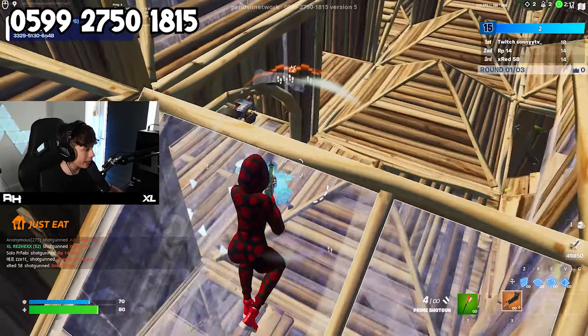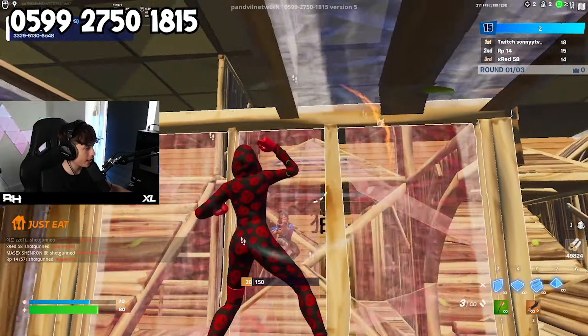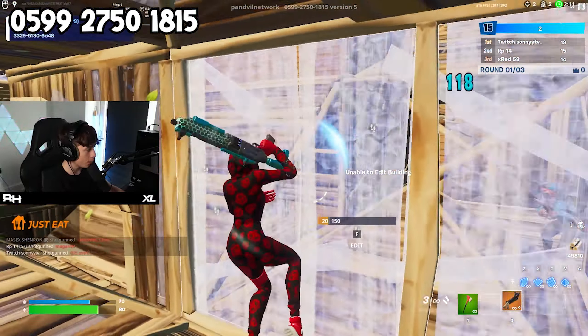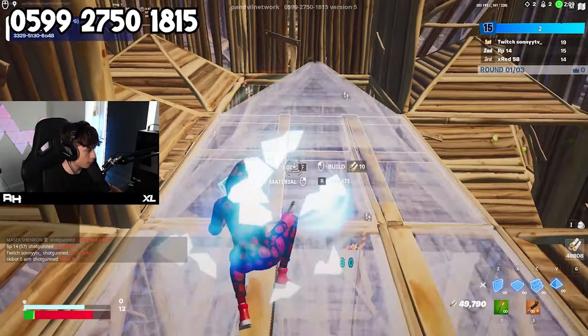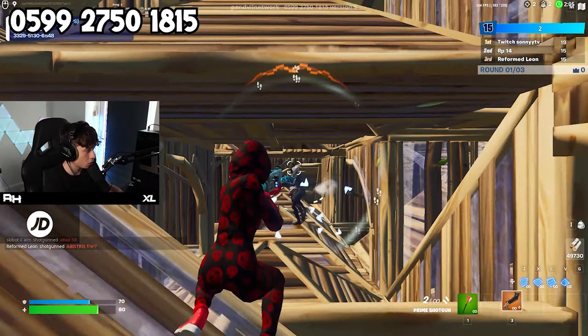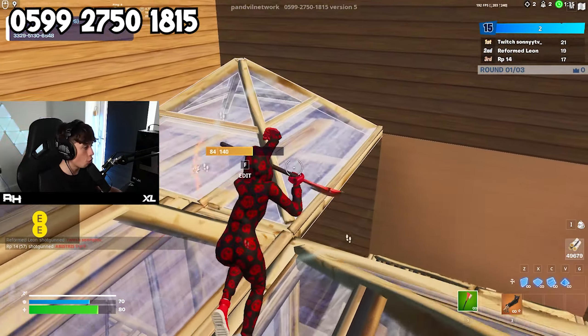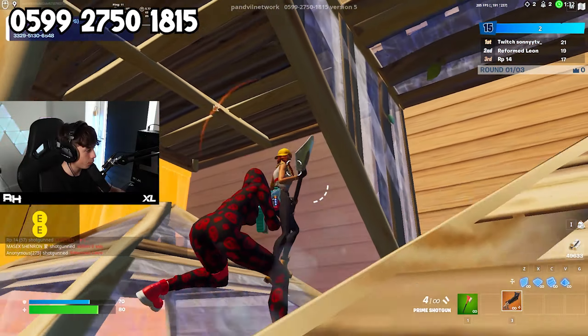Basically you just keep repeating this and eventually you will have insane aim. It's so good for practicing your shotgun aim because it makes it so you just always hit headshots as much as possible. I recommend practicing this map around 10 times a day - it's going to help you out so much with hitting headshots and just with your aim in general.